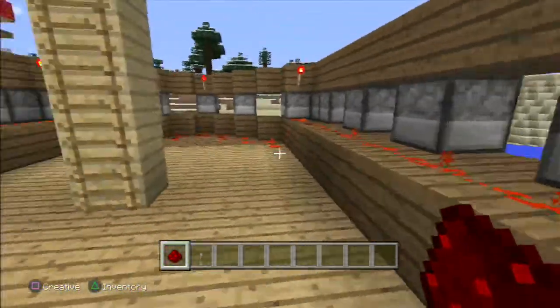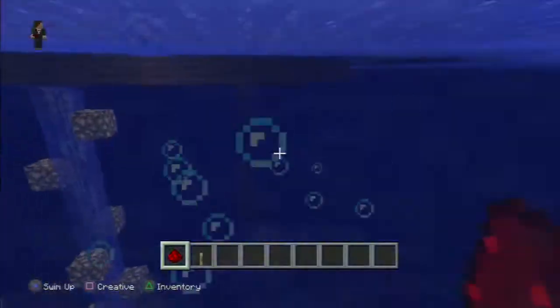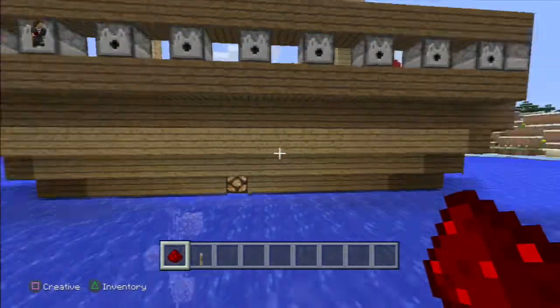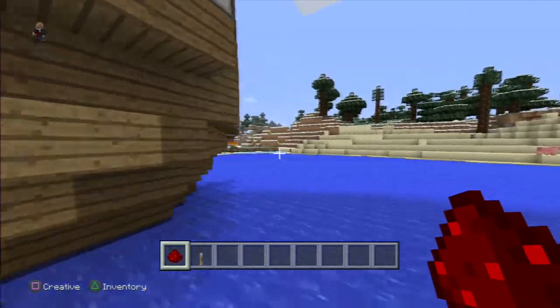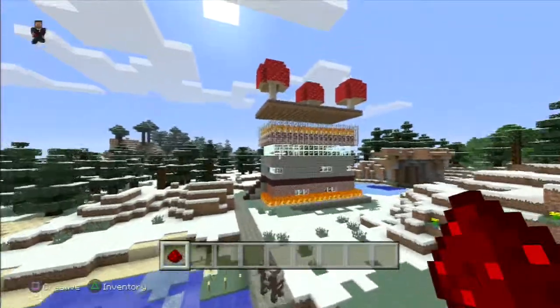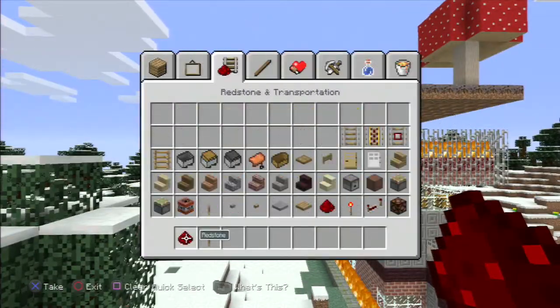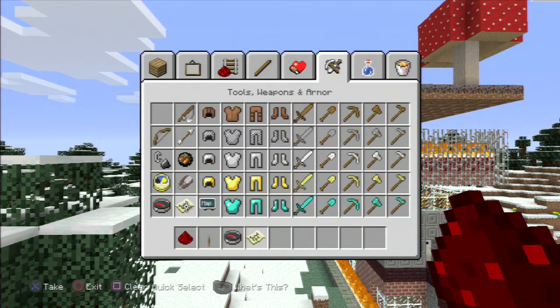I'll figure it out one day — it's not a big deal but I don't know how to do it right now. Anyway, you've got to have weapons if you're on a ship. This is my first attempt at a ship; I'm not super happy with it but I think it looks pretty cool. Let me show you what the map looks like.